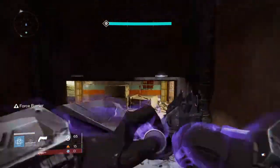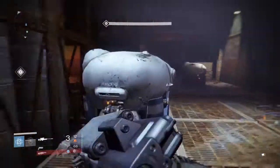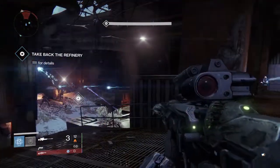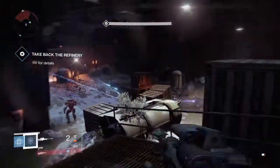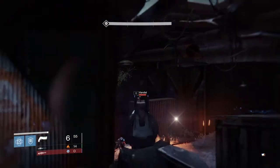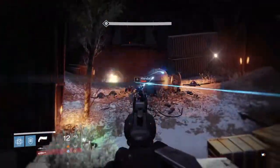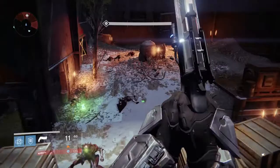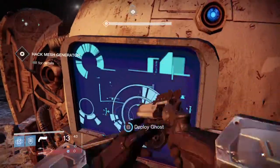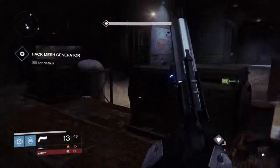Took out those guys pretty quick. Let's go ahead and barricade this room. Take out these guys. Gonna have a wizard down below, a couple sniping vandals up top, and a captain I believe. Nice job guys taking out the wizard. Let's headshot that vandal with the old Hawkman — always comes in handy. And another vandal down below. We'll deploy the ghost up here. A few waves of enemies before we can unlock this door and get to the next part of the strike.